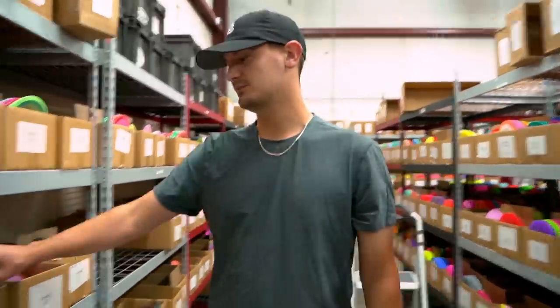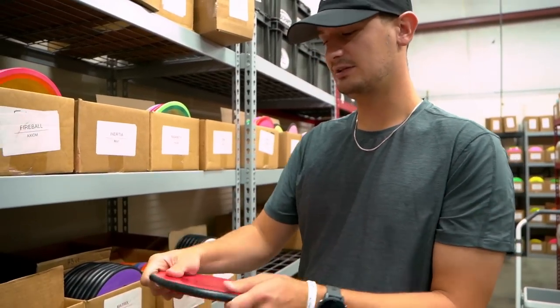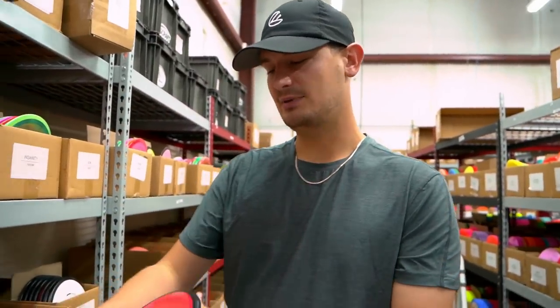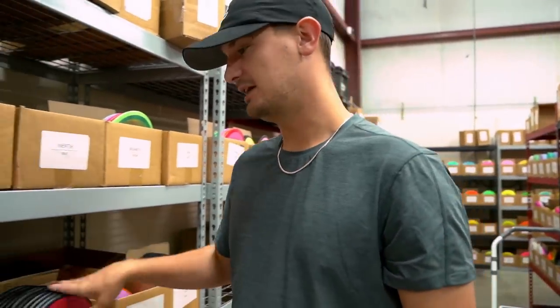One of the best overstable approach discs in the game. Absolutely love me some Entropys — I don't know why I didn't put that one back in my bag, I probably should have. As we make our way down, we also got a restock on the Matrix, the original Hex. This was actually one of my favorite mids when I was doing my MVP only challenge. It's incredible forehand, incredible backhand, has a bit more finish than a Hex — not that much more though. It's a really good complementary mid, or if you didn't like the feel of the Hex in your hand, you can check out the Matrix.